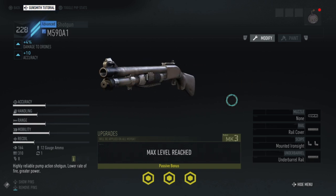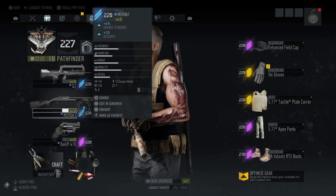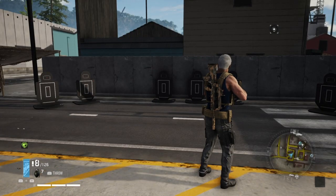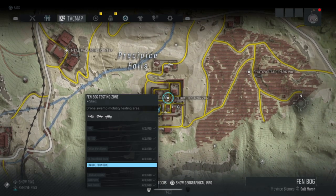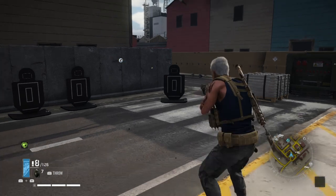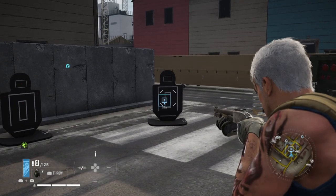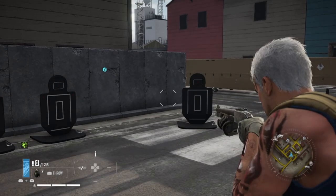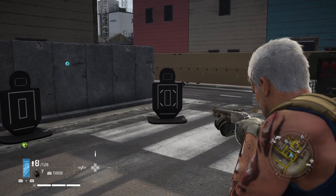Single shot because it's a pump action, so even more of a close-range weapon. I decided to come to this location — the Finbog Testing Zone — because they have silhouette targets we can shoot at and take a look at the pellet spread. Being a shotgun, you're not going to do any shooting from too far away, but the mid-range you'll be working at is about 10 meters.